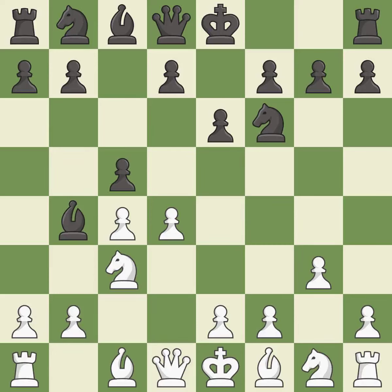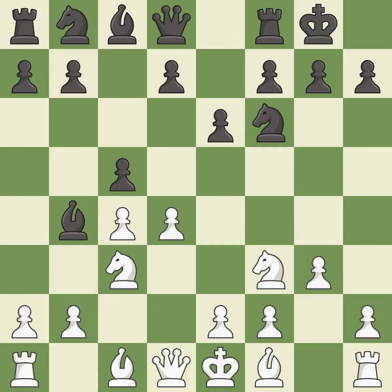c5 takes space in the center, attacks the d4 pawn, supports the bishop on b4, and prepares to develop the queen's knight behind the c-pawn. Nf3 develops the knight toward the center, supports the d4 pawn, and controls the e5 square. Castling gets the king out of the center and activates the rook. Bg2 puts the bishop on the long diagonal in a move called a fianchetto.